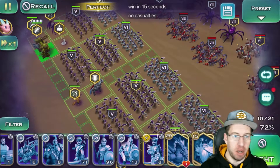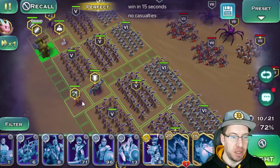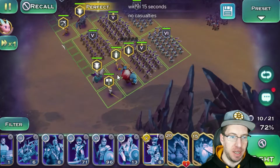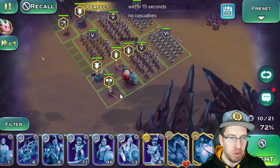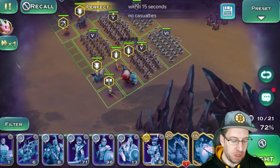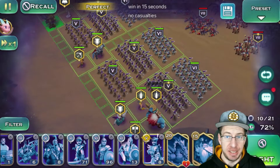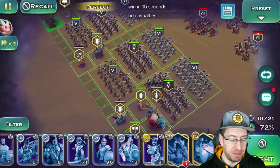We have four packs that are kind of all buffed up by Avalon along with Mako there. In the bottom corner, to keep things safe, we have Elena, Belrog, Varian, and Rufio. I definitely want Varian alive — he's going to be clutch for all of this. Having Elena and getting her really early on from the Hero Chess is proving to be an amazing thing for me.